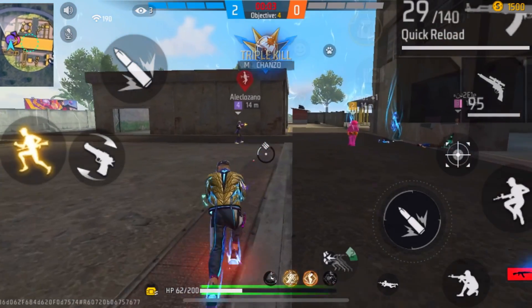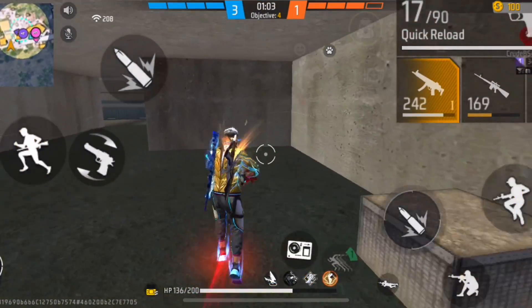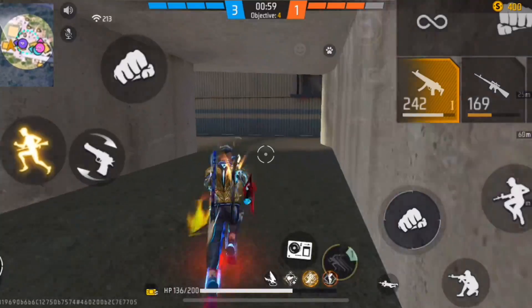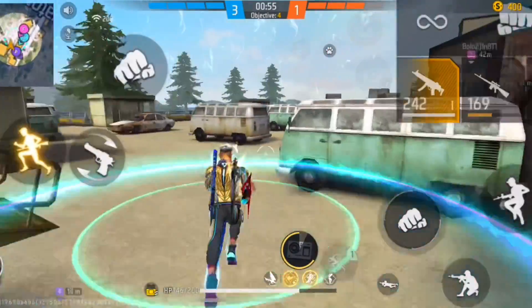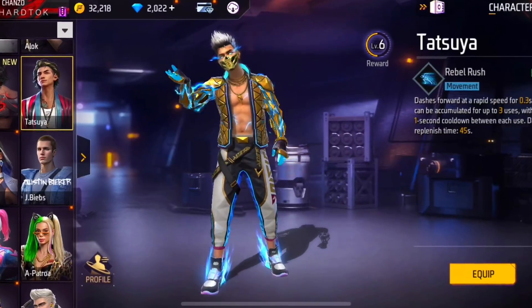For rushers, a very important thing is movement speed. The first active character we're going to use will help you increase your movement speed, and this character was also buffed after the update. This character is one of the most powerful characters after the update — it's the Tatsuya character.